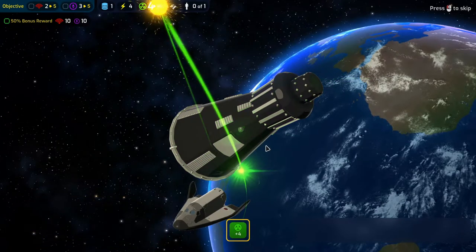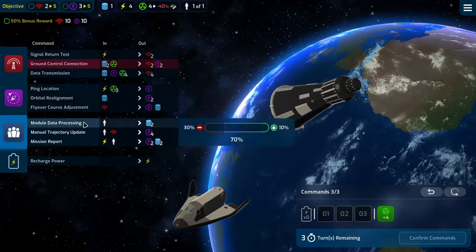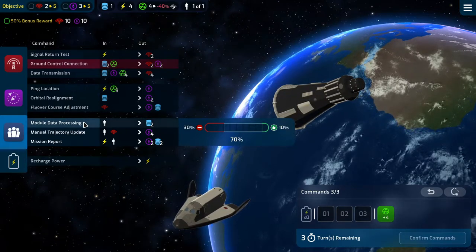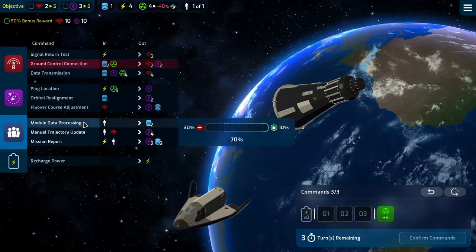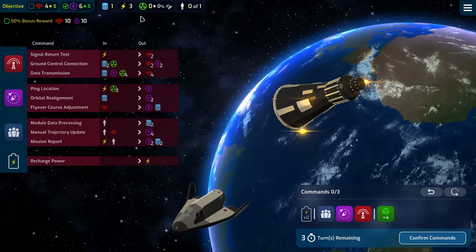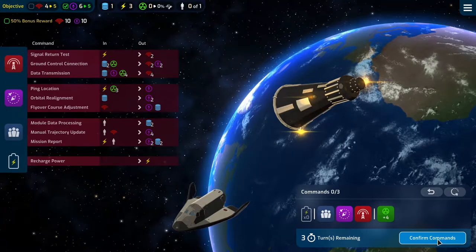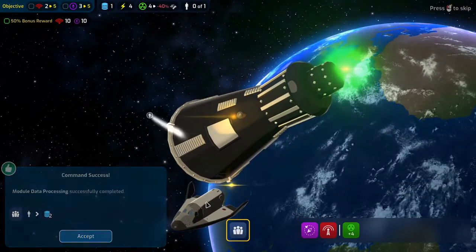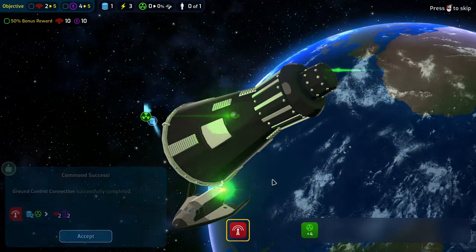We stay at seventy percent power. So what we can do is one of these, one of these, and one of these again - four, six and one. And we keep our radiation down. Nice.